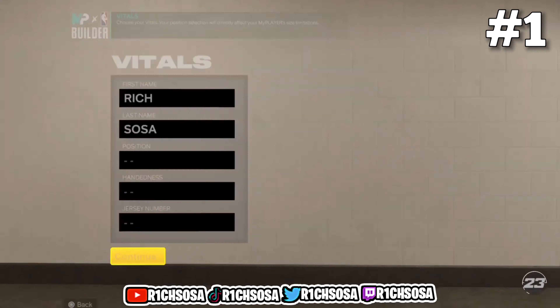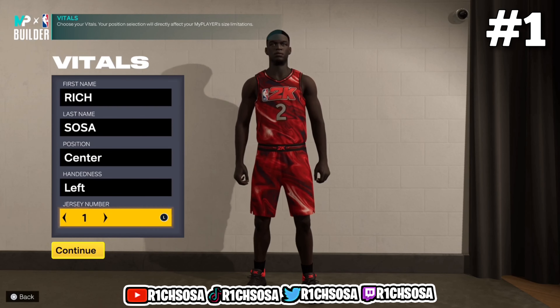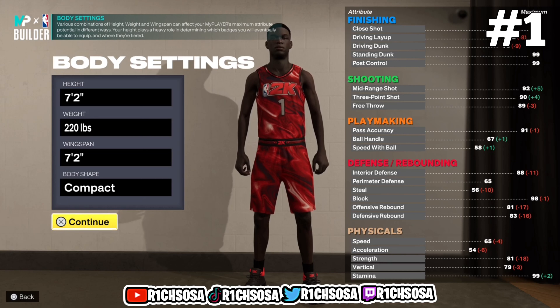So this first build is gonna be a 7-2 inside-out scorer, and everything that goes into this first build is definitely gonna be important. We're gonna go ahead and make it under the center position. When it comes down to the actual body settings, I'm gonna go with the height of 7-2, 220 for the weight, with a 7-2 wingspan.